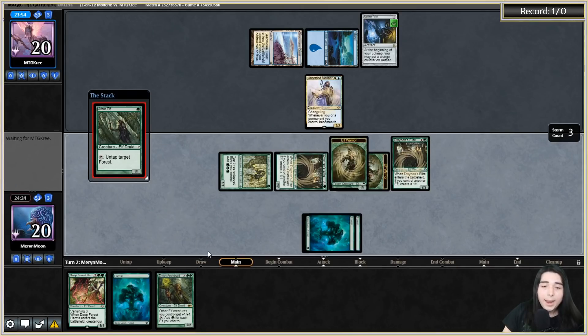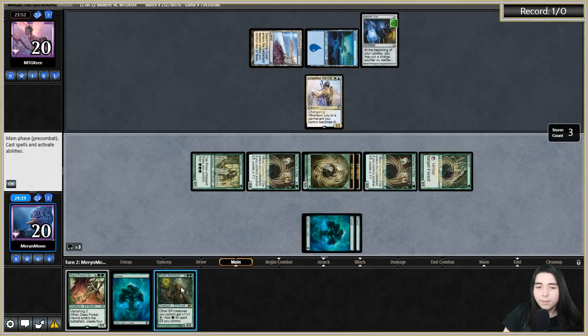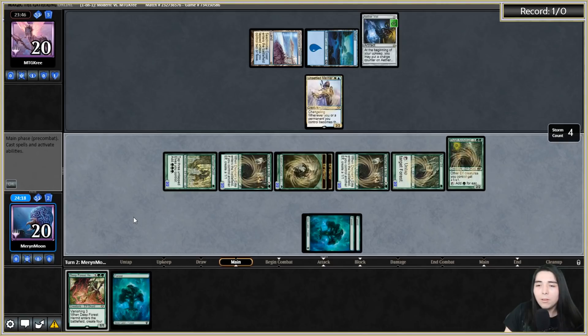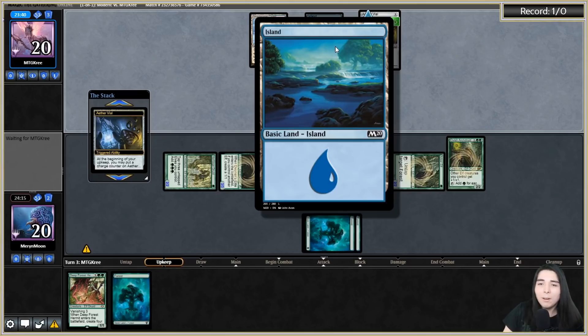Playing Elvish Archdruid. That was a pretty solid turn two - one, two, five, six, seven... sixteen power on turn two, not bad! Now if I can just draw a hydra to get Squirrel Hydra online. Shout out to them for playing my favorite basic island - when I first saw this art I just stared at it for a long time, couldn't look away.